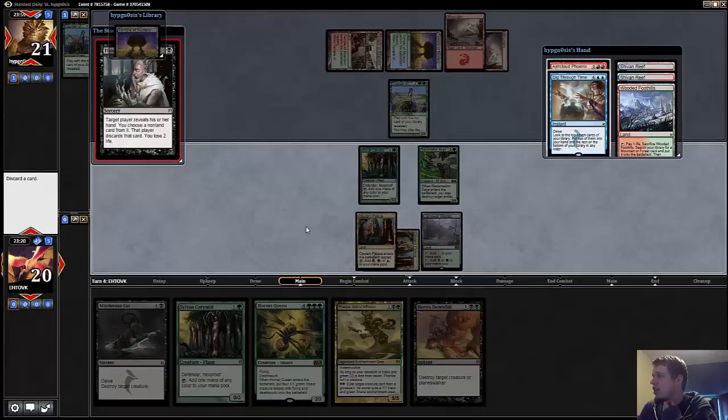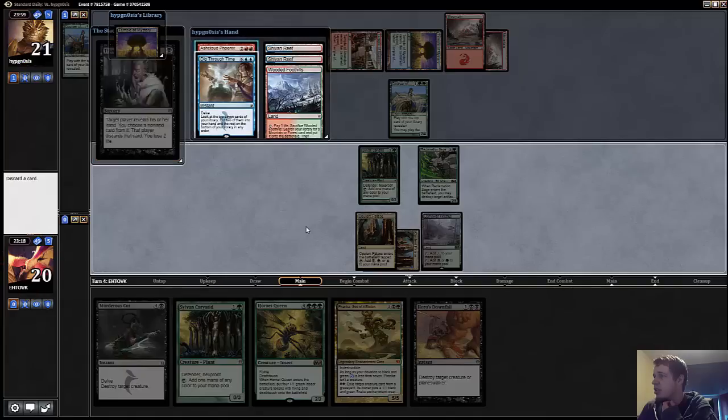Dig Through Time, Ash Cloud Phoenix, and a bunch of lands, with a land on top. I could certainly take this Dig, but he's pretty close to casting it. Like, if I Thoughtseize the Phoenix and he cracks a Fetch, then he can Dig, so that's not the best.